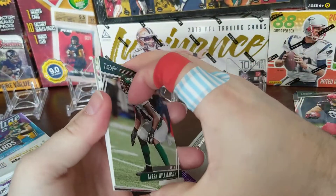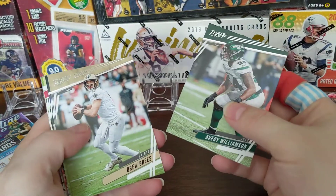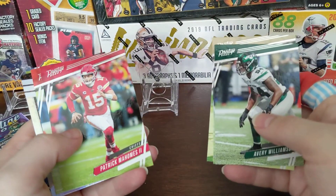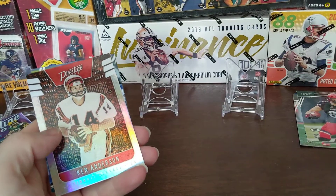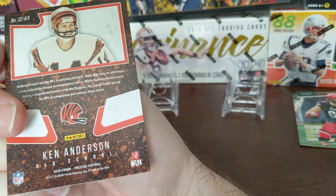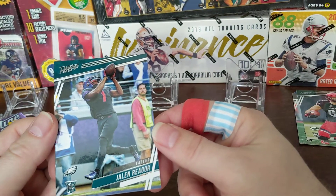Prestige is usually the first product you find that has rookies in their uniforms, though I guess they couldn't do it this year. There's a Drew Brees — cool looking card. Debo Samuel. There's a Patrick Mahomes. There's an Old School insert — Ken Anderson. That's a cool looking card.